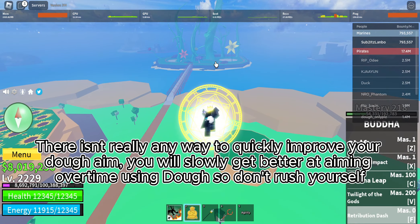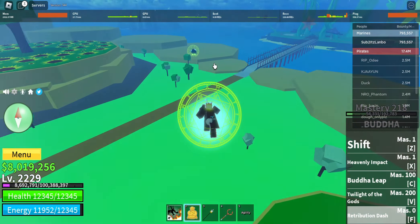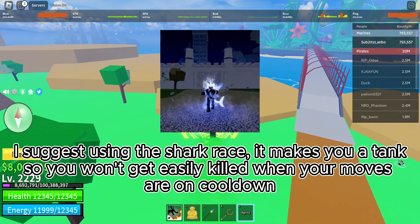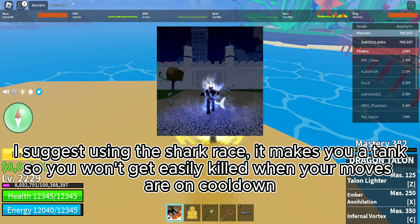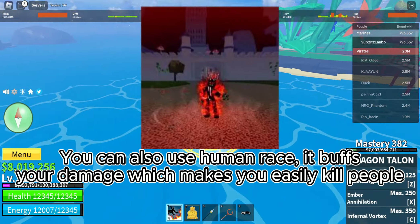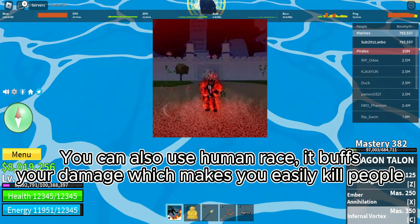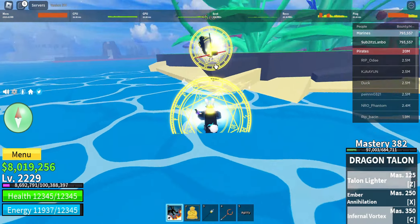There isn't really any way to quickly improve your aiming — you will slowly get better at aiming over time using dough, so don't rush yourself. I suggest using the Shark race; it makes you a tank so you won't get easily killed when your moves are on cooldown. You can also use Human race — it buffs your damage, which makes you easily kill people.